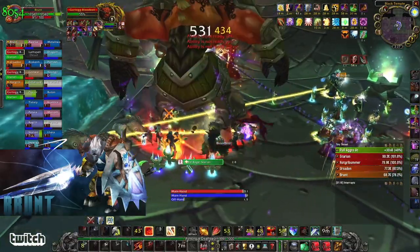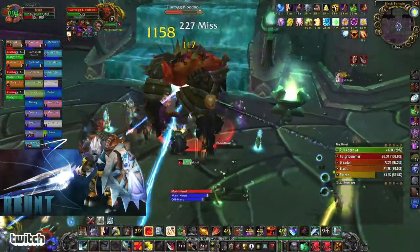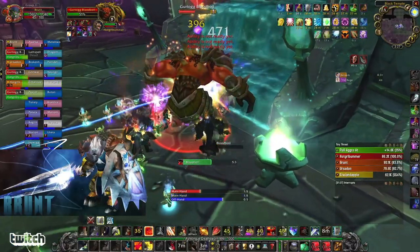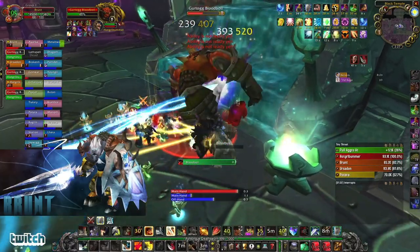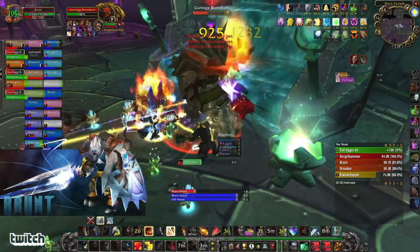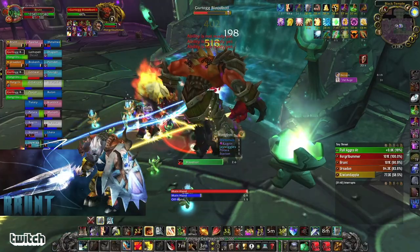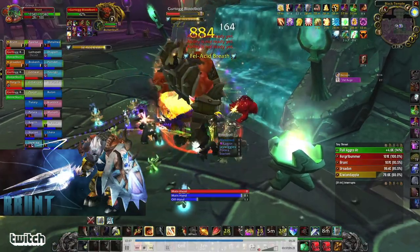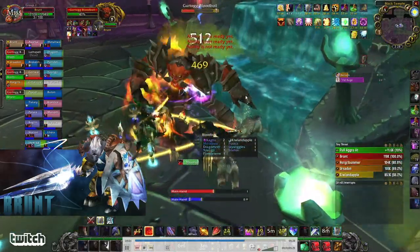Whenever they fixate on that person, put a Blessing of Protection from a paladin, and then you want to heal the shit out of them. Whenever he shrinks back down, he's back to his phase one mode. He's casting something called Blood Boil on people in the raid. They just need to take turns stepping back into the back waterfall over there. But for the tanks over here, what we do is we have these tanks here on his back right leg, and then we have the melee DPS on the back left leg. The reason for that is for this poison breath he does.